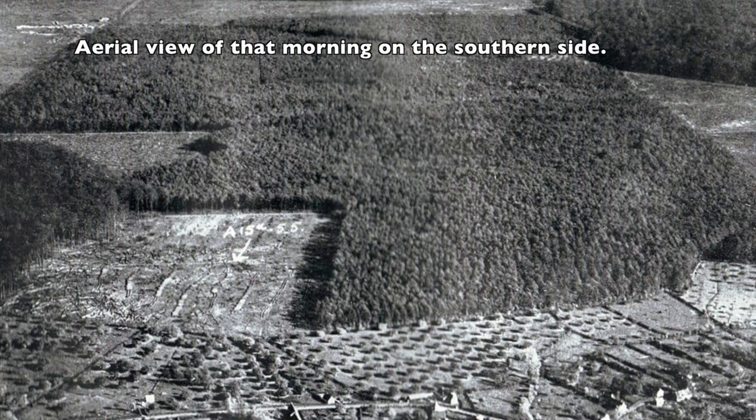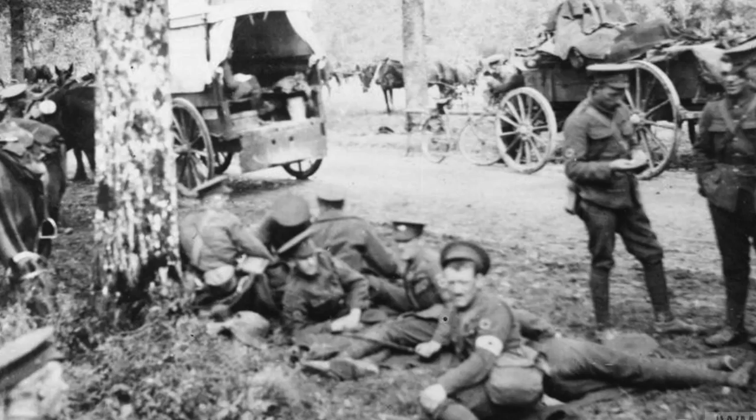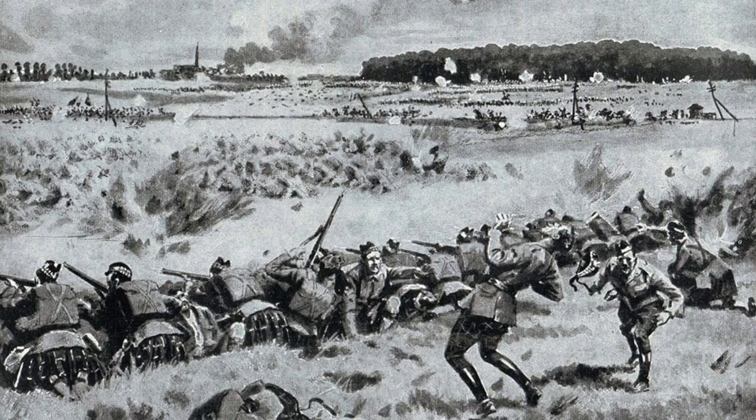The British 5th Division had made its home on the southern side of the Le Cateau-Cambré road, flanked on its right by the 3rd and 4th Divisions. The placement of the British was a poor choice, however. The road was sunken along many places, providing inadequate position for the infantry to fire at long ranges, and also allowed the German troops to march up close to their positions without being seen.